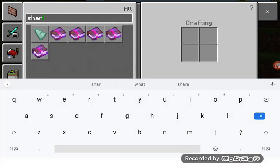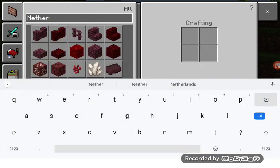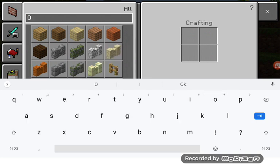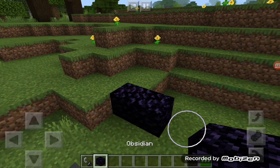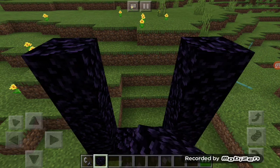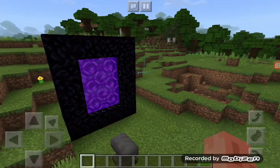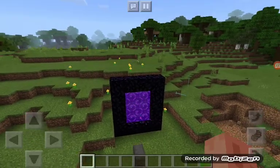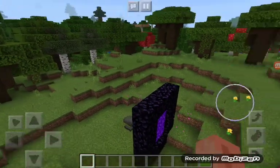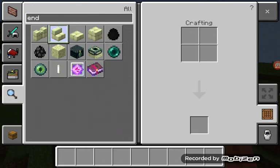His second final smash, which happens 20% of the time — and the first one's damage is 75% — is the Nether Portal. This is a cinematic one activated when he quickly builds a Nether portal and anyone close by gets sucked in. They'd then be shown in the Nether being hit by all the nasty stuff there — a skeleton would attack them, then they'd bump into a zombie pigman which sends an army after them, before being launched back out of the portal.